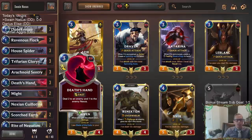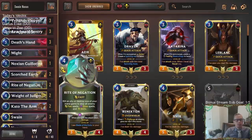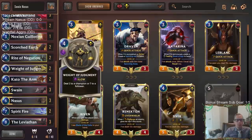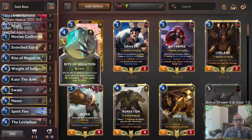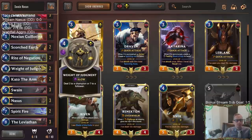Some of the normal ones from Noxus like Ravenous Flock and Death's Hand, but then we're heading over to Shurima. Shurima has a couple of interesting options — we've got Weight of Judgment that deals seven damage to a follower, which is over halfway to leveling up Swain by itself. We also have Spirit Fire that deals two damage to each enemy, so if they have six units in play, this would level up Swain by itself.